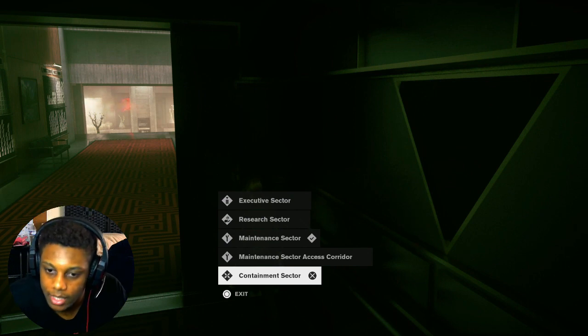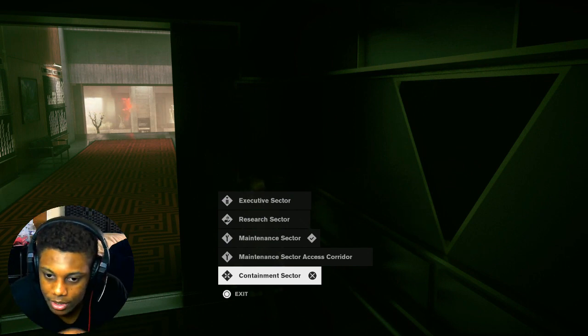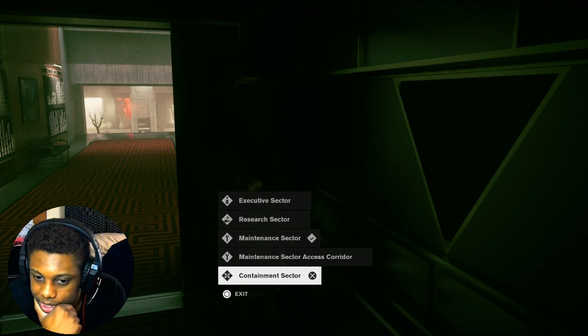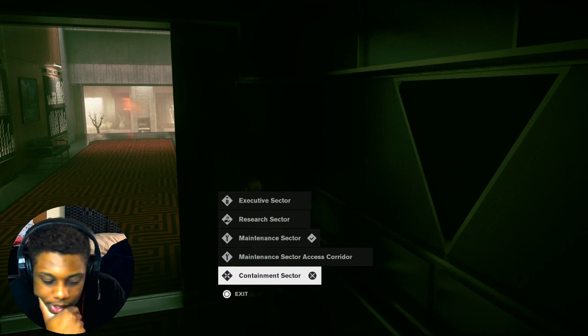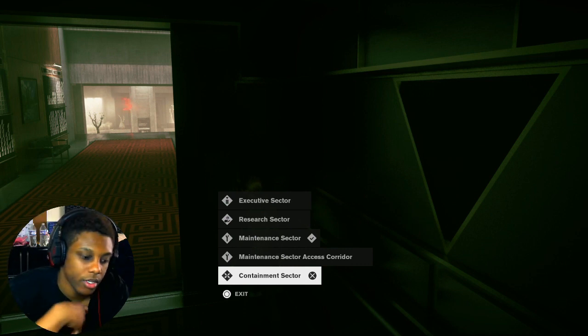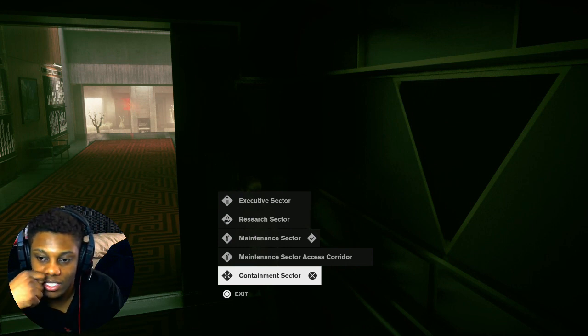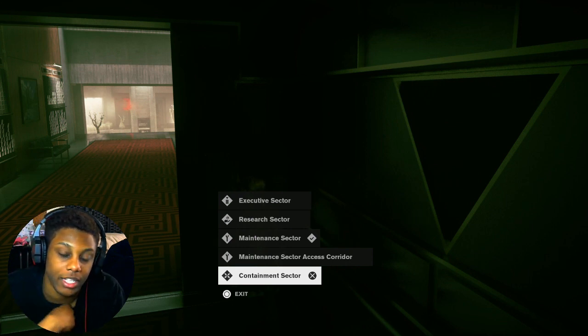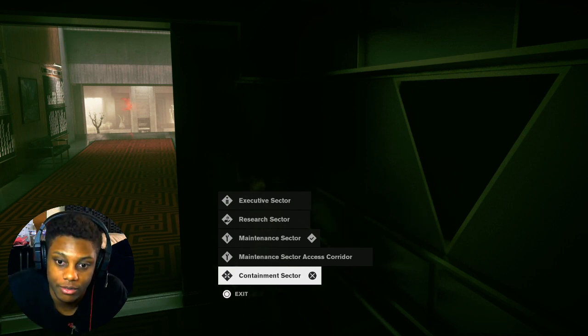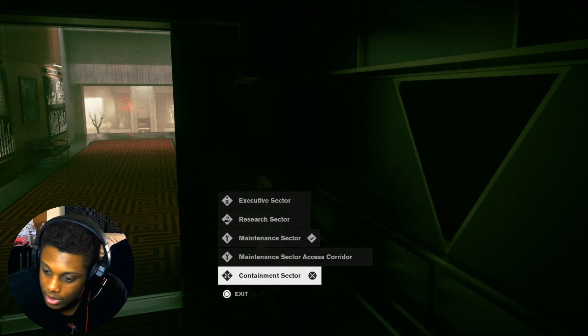Well guys, that's how you find the containment sector. If you need to find it, this video should show you. To find the containment sector, you need to go to the maintenance sector and go through the general maintenance store. That should show you the sector elevator, though I don't know if there's another one or where to find them. This is the easiest way for me to get to the containment sector.